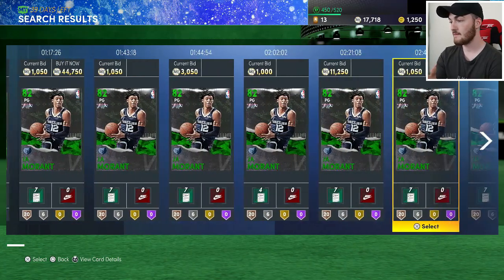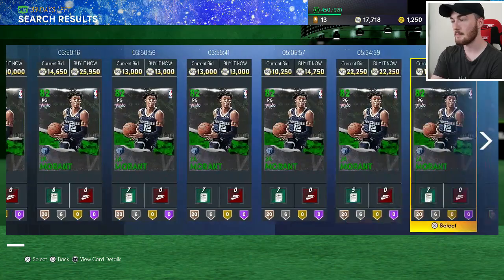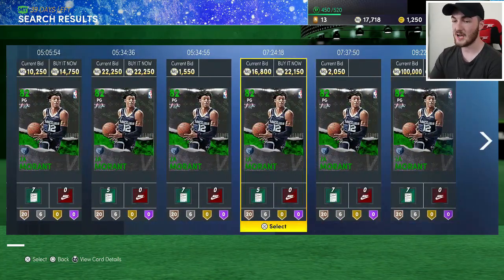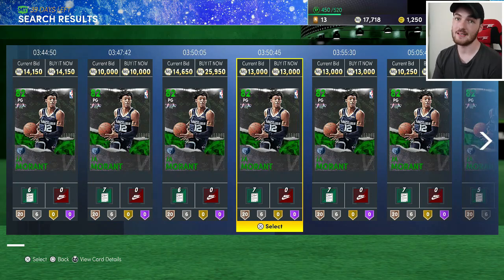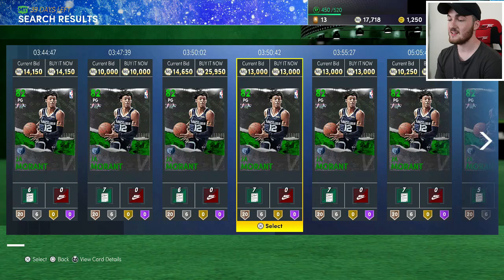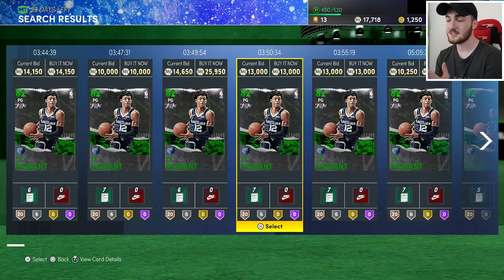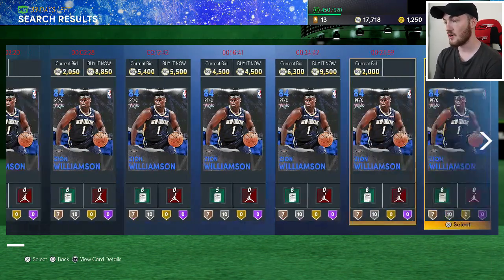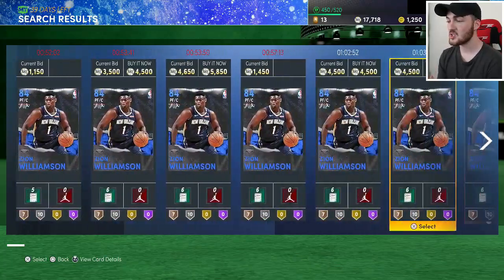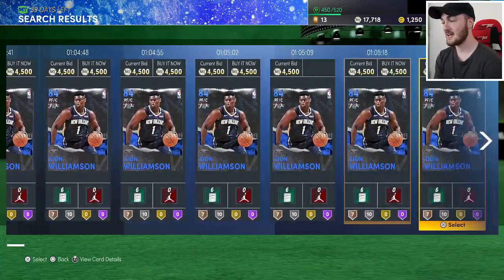Looking at emerald Ja Morant on the auction house, you can see 100K, 100K, 40K — it gets cheaper down to 14,000 and even 10,000 for an emerald card. You could try to snipe a cheap Ja Morant — hypothetically buy him for 10K, relist for 13K, and make a little profit. The way to make MT is: if you open packs and pull a Ja Morant, don't quick sell him — send him to the auction. Sapphire Zion can sell for around 4,000 MT, which is really good.